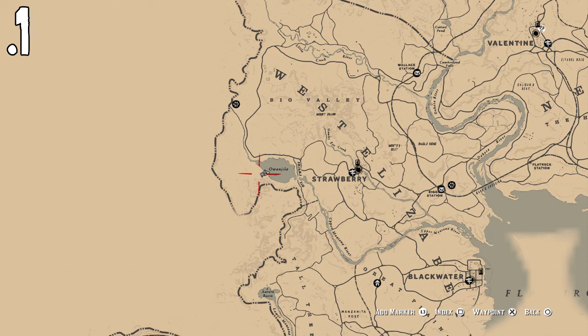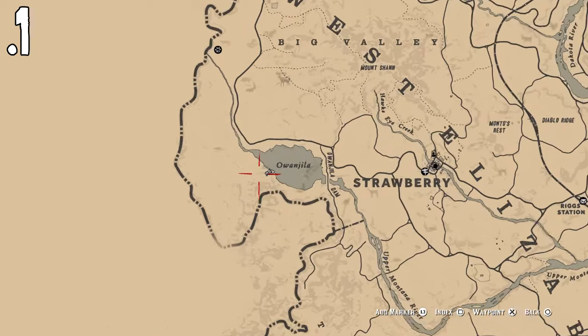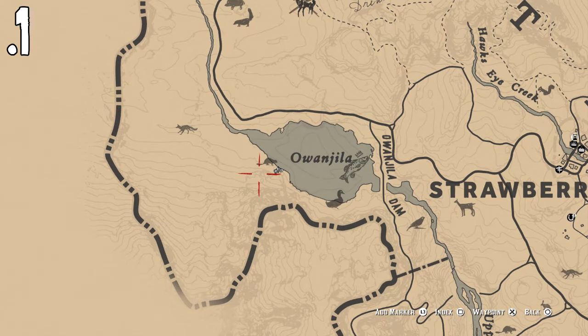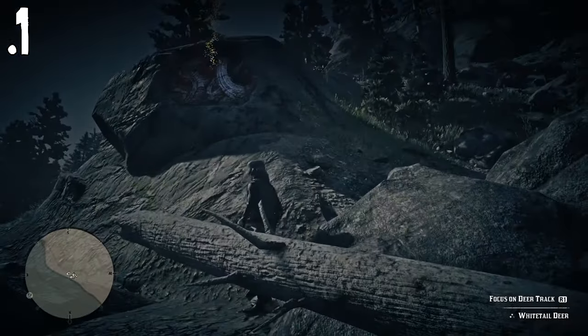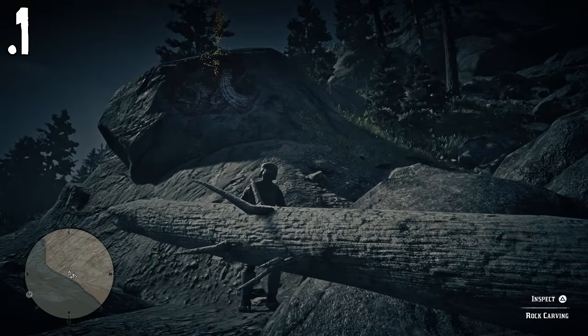The first one we're going to be looking at is left of Strawberry, right by the river Oangila — I think is how you say it. It's right there where I am now, right in front of me. You can see it glowing on the map, and that is number one.